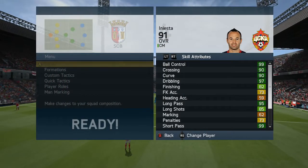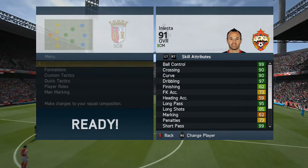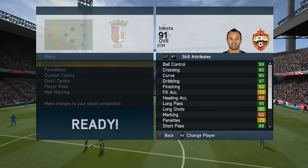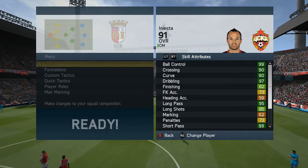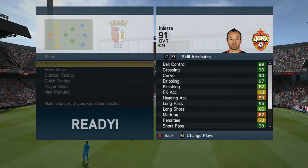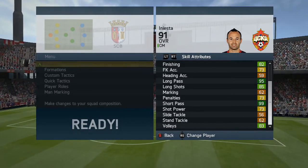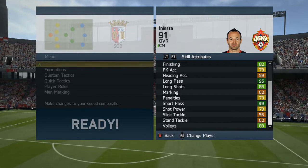Here are Iniesta's in-game stats: he's got 99 ball control, 90 crossing, 90 curve, 97 dribbling, 82 finishing, 73 free kick accuracy, 59 heading accuracy, 95 long pass, 85 long shot, 62 marking, 73 penalties, 99 short pass, 73 shot power, 56 slide tackle, 62 stand tackle, and 83 volleys.